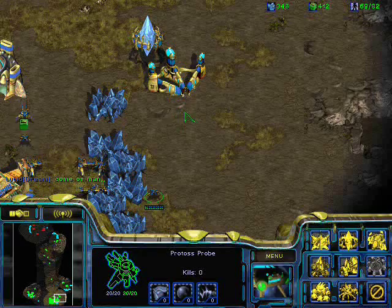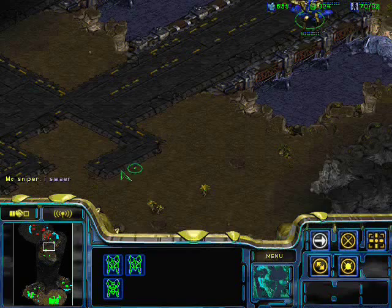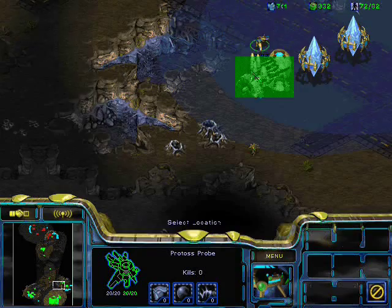Right now I'm incredibly far ahead — he hasn't even taken his natural. If he was playing properly, he would have had it three minutes ago. He's being super conservative. So I'm going in there to scout with my observer. What I'm doing with the pylons and the forge is making a wall so that vultures can't run in there — it gives me one less expansion to worry about getting harassed.